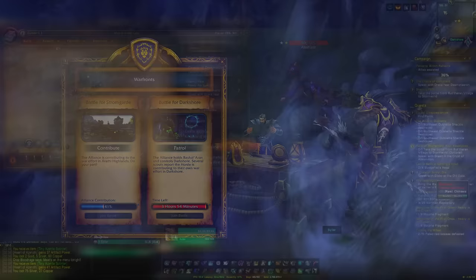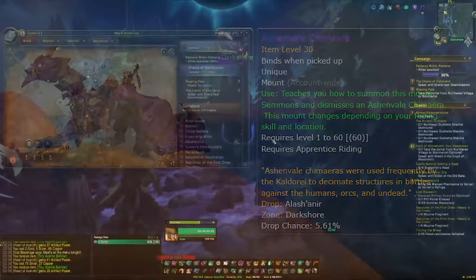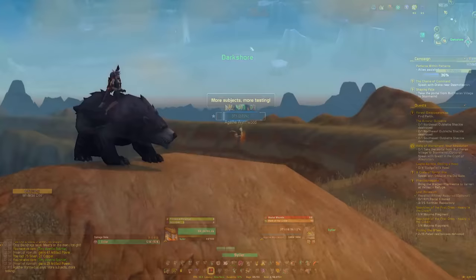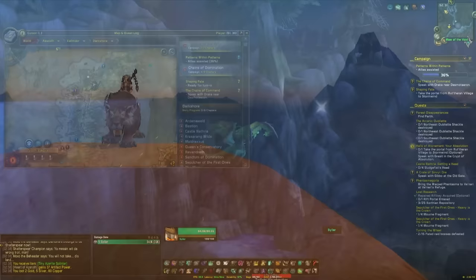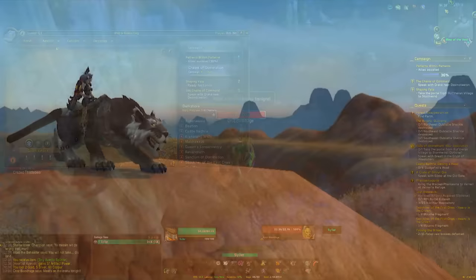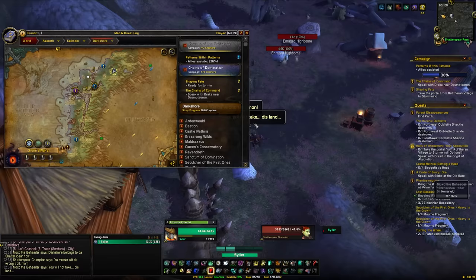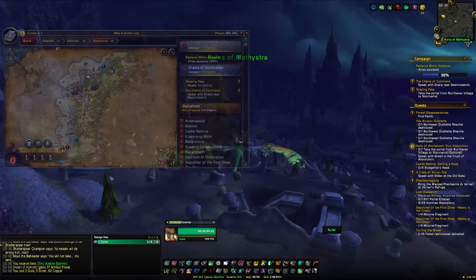In Darkshore, the Ashen Veil Chimera drops from Ashlar Aene. The Blackpaw mount drops from Blackpaw if you're Horde, or Agtha Wormrud if you're Alliance. The Kaldorei Nightsaber drops from Shadowclaw for Horde or Krozz Bloodrage for Alliance. The Captured Umbra Nightsaber drops from Moxo the Beheader for Alliance or Ethyl Dewfire for Horde. Just like Arathi, you'll need to wait for the full Warfront cycle before you can kill these rares again.